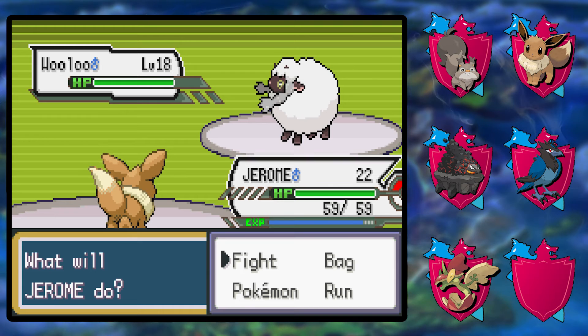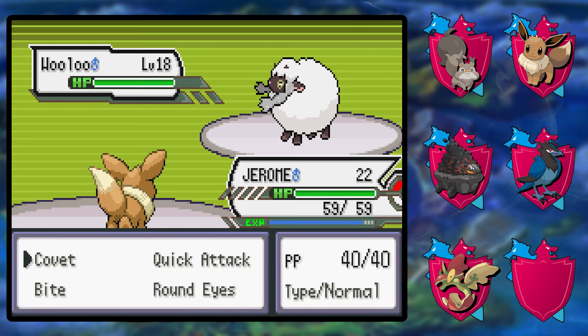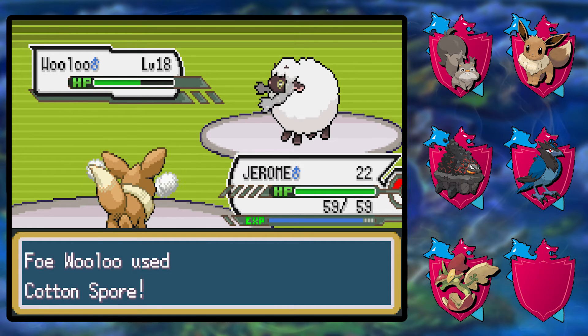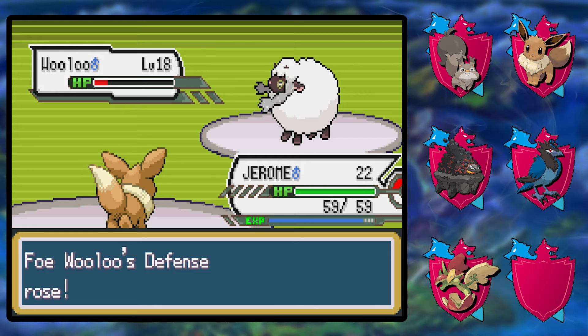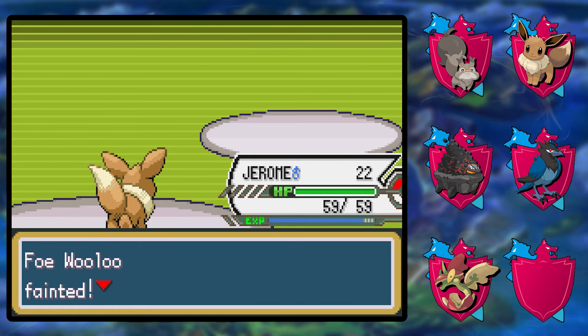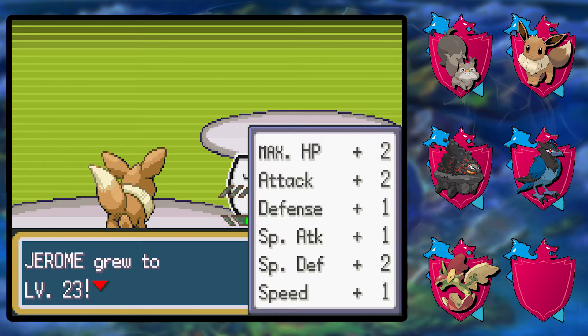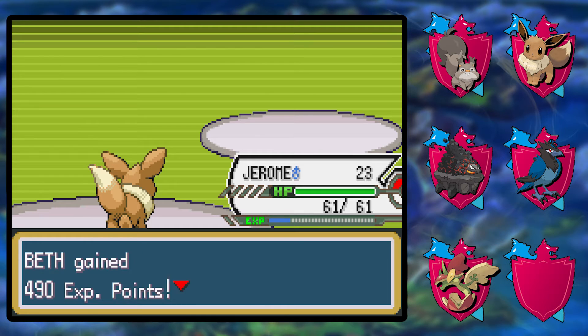Let's start off with a quick attack just to see how much damage it does. Cotton spore — it doesn't matter if I keep using quick attack. Defense curl isn't really going to save you at this point. Too little too late — you shouldn't have used a speed-lowering move to begin with while I'm using priority moves, but that's an entirely different story.